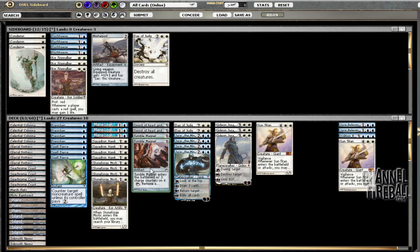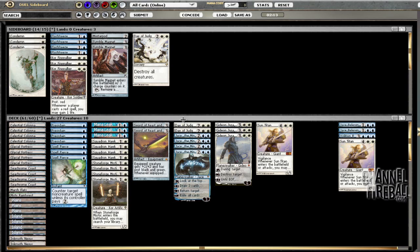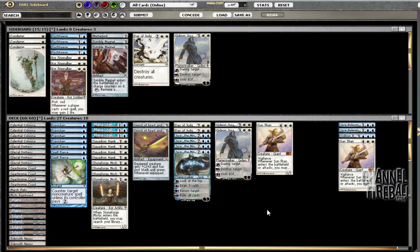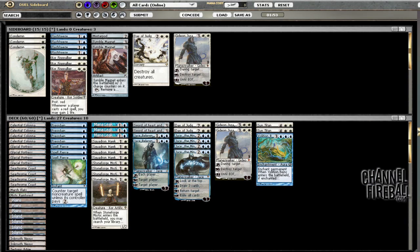Definitely want the Jace Belerens here, and definitely want Volition Reins. Fairly certainly want Sun Titan too. Don't want any of this nonsense. Day of Judgment's not very good against Worm Coil, but it's quite good against Grave Titan. Mortar Pod, despite its excellence last game — it actually was very good because it got to equip a sword — that's coming out. I think I'll stay with the two Day of Judgments. I might take out a Gideon — it doesn't really match up well against Grave Titan or Worm Coil, and if he attacks, he just gets Doom Bladed. Gideon's still kind of a threat though, so we'll go with this configuration.